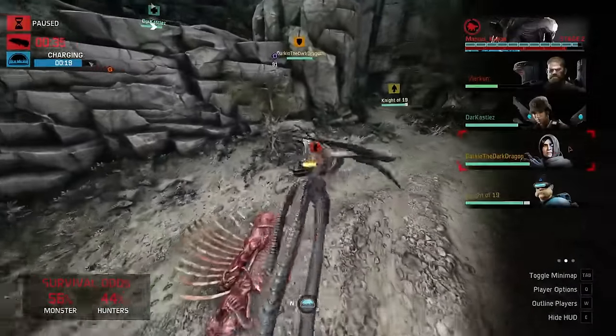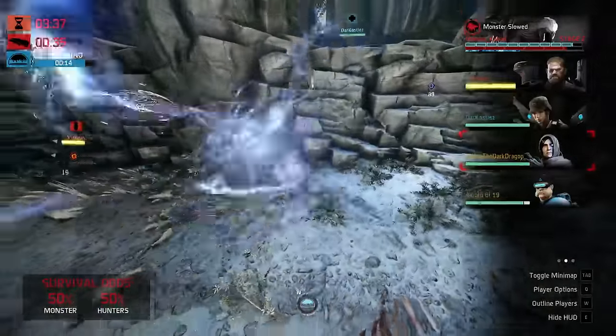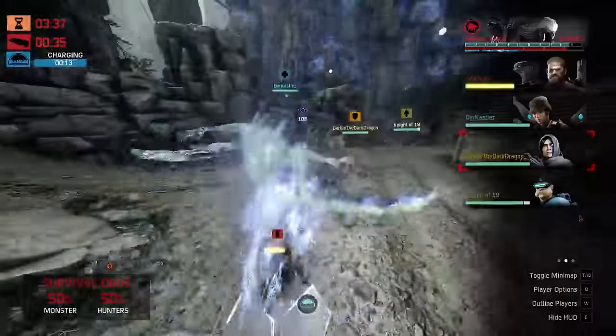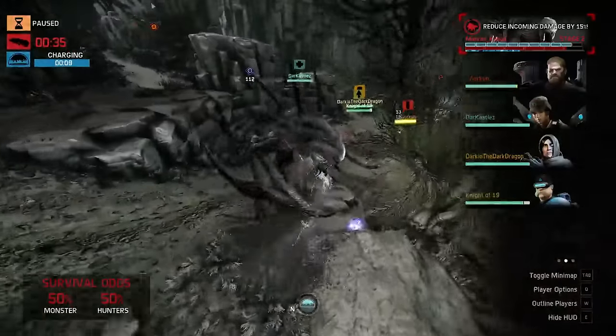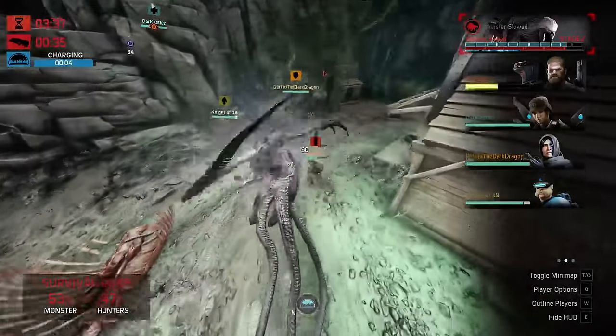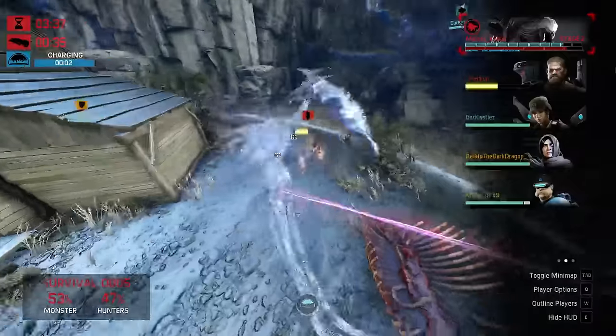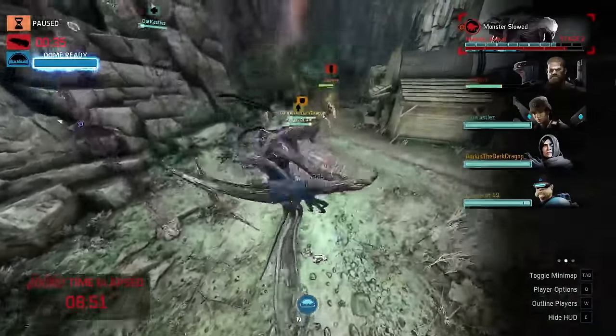If the hunters just literally sat at the relay there's a good chance they might win just on time, unless the monster commits a lot. There's the shield popping up — nice healing by Kyra. Kyra should stay up in one spot, not moving very much. Dome coming down in about 10 seconds. I'd like to see Support give a shield here — there we go, a little bit of a health boost.